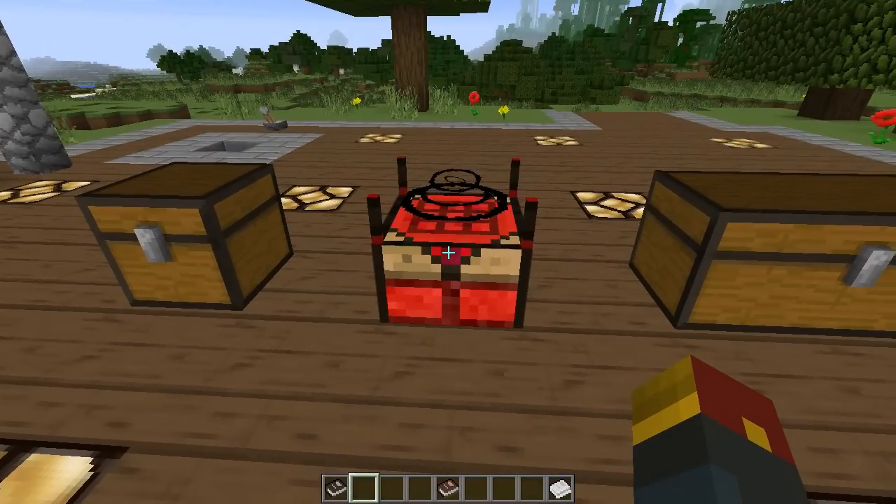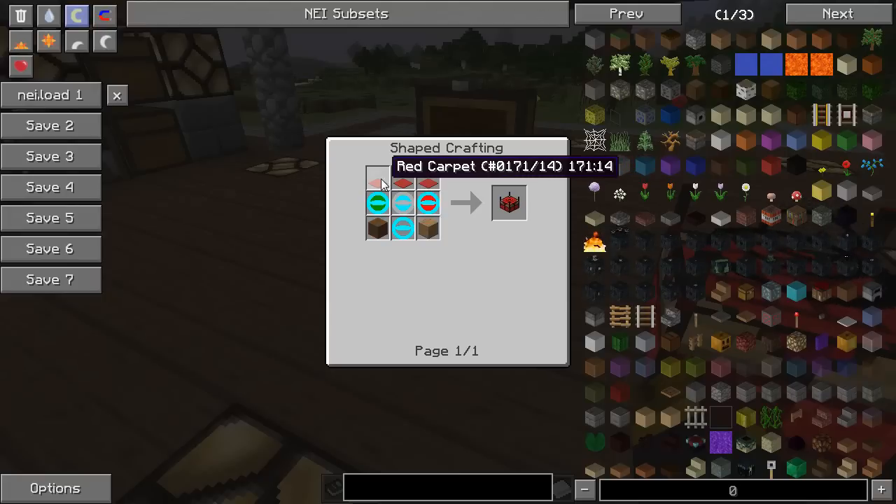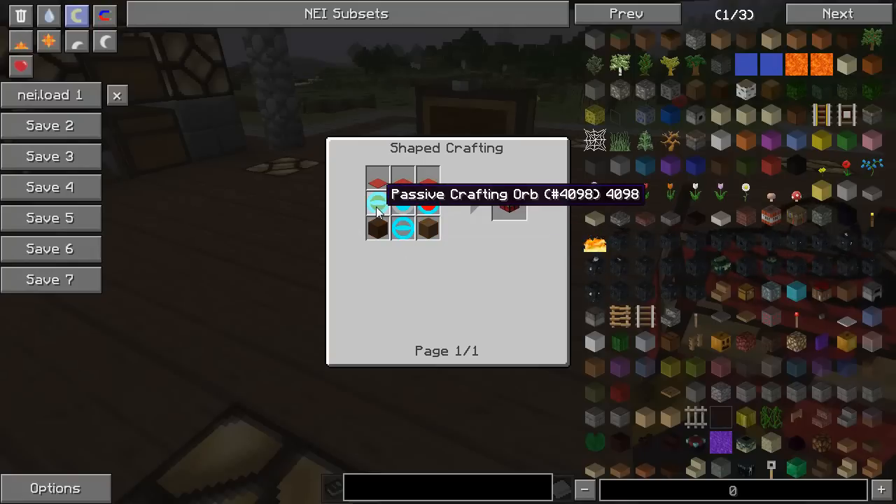The first thing you're going to need, obviously, is the summoning table. The recipe for the summoning table is as follows: you're going to need three red carpets, two pieces of wood in these corners — it doesn't matter what type of wood you use, but the carpet does have to be red. And then four new items: the neutral crafting orb, the passive crafting orb, and of course the hostile crafting orb.